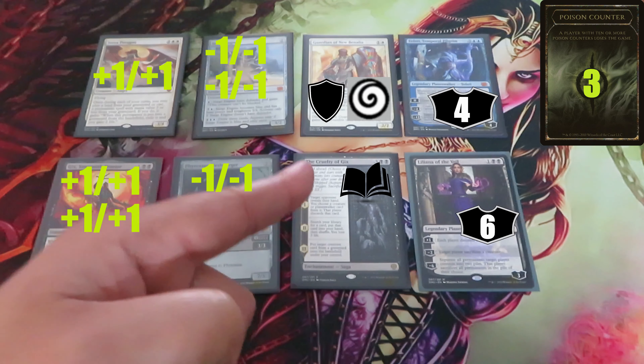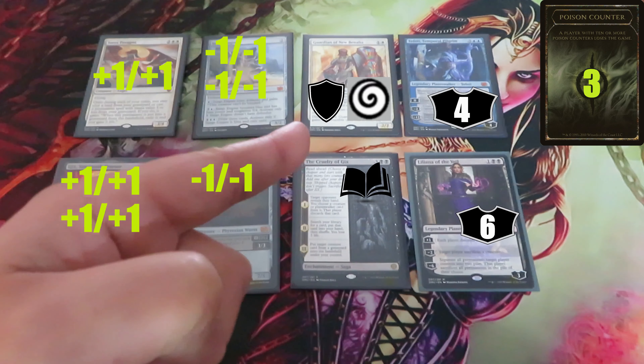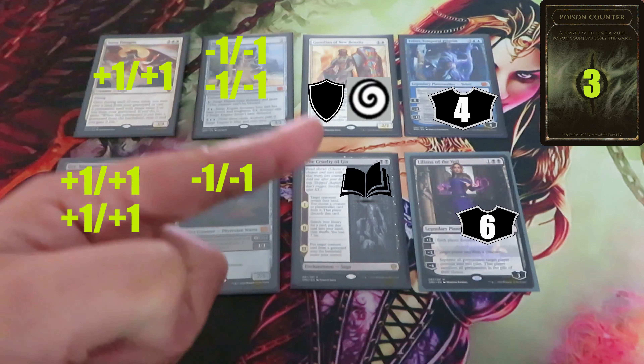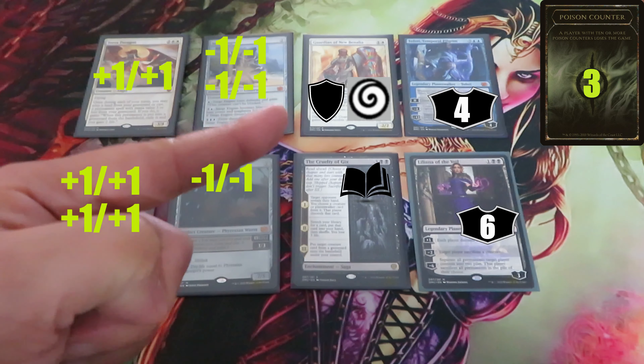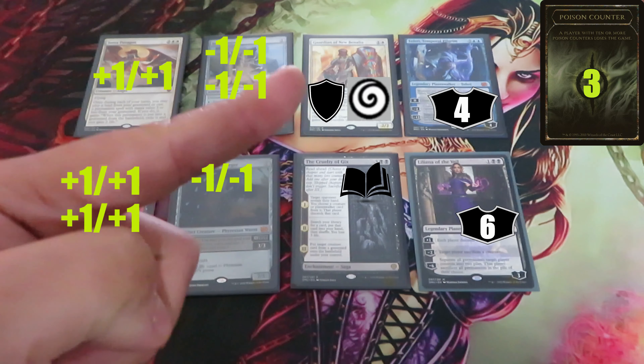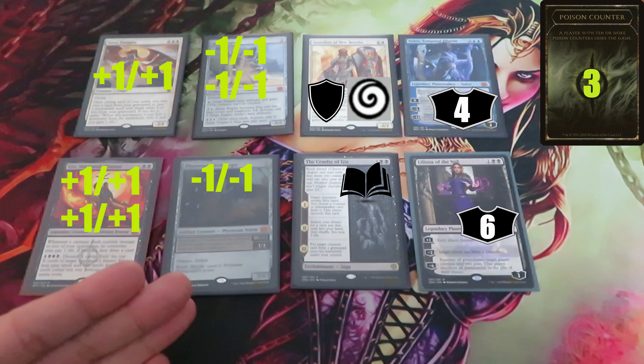Guardian of New Benalia is tricky — they have both a shield counter and a stun counter. If I choose Guardian of New Benalia, they will get both an extra shield counter and an extra stun counter. Shields are dangerous, so I'm not going to choose Guardian of New Benalia. And if you proliferate again, you just repeat the process.